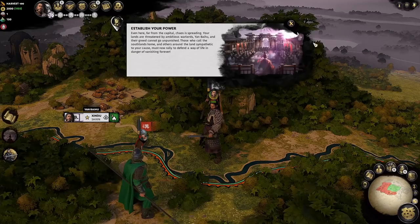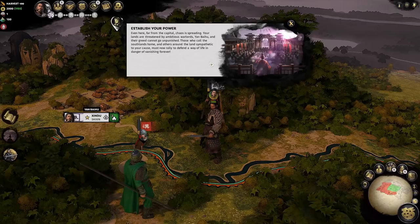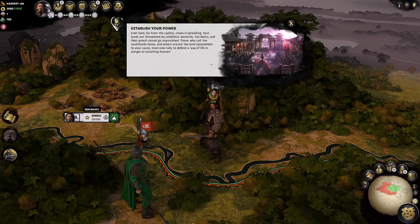After the flyby: establish your power. Even here, far from the capital, chaos is spreading, your lands are threatened by ambitious warlords, and their greed cannot go unpunished. Those who call the southlands home, and others around the land sympathetic to your cause, must now rally to find a way of life in danger of vanishing forever.